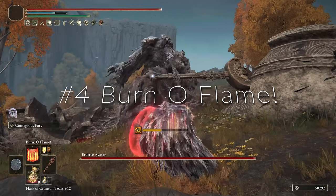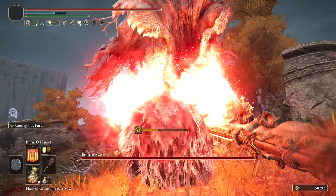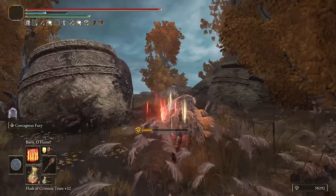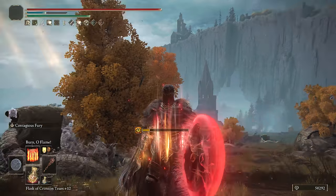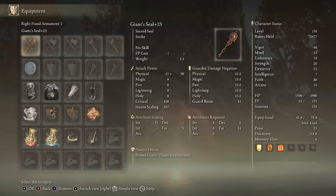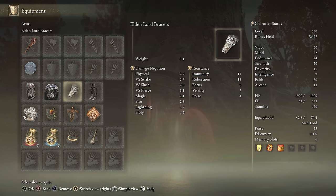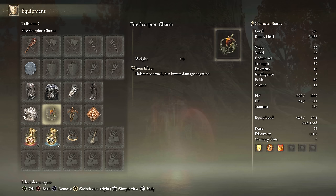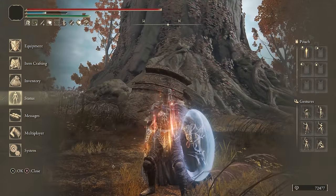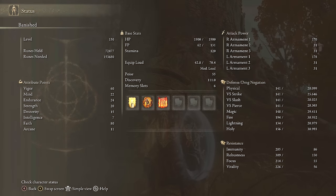At number 4 we have Burn O' Flame. We get the butt slam, and when the Tree Avatar lands back down it's still going on — fire absolutely destroys them. Burn O' Flame can take out the majority of Tree Avatars in just one or two casts. For equipment: Giant Seal, Jellyfish Shield, 55 Poise, Godfrey Icon, Fire Scorpion Charm, Ritual Swords Talisman, Flox Canvas Talisman, Fire Tear, Faith Tear. Stats: 60 Vigor, 22 Mind, 24 Endurance, 20 Strength, 80 Faith with Faith Tier. Using Golden Vow, Howl of Shabiri — 5% more than Flame Grant My Strength since it's pure fire damage — and charging up Burn O' Flame.